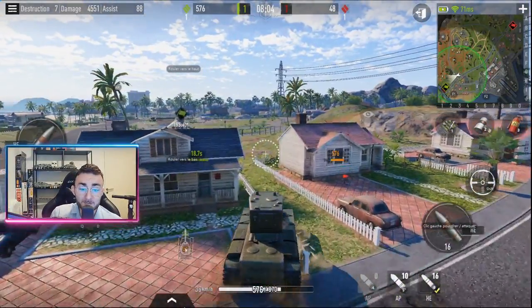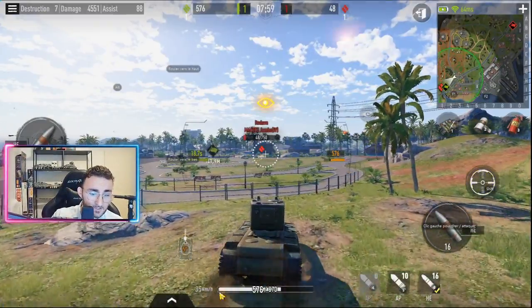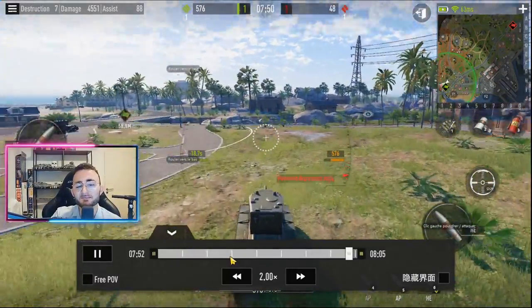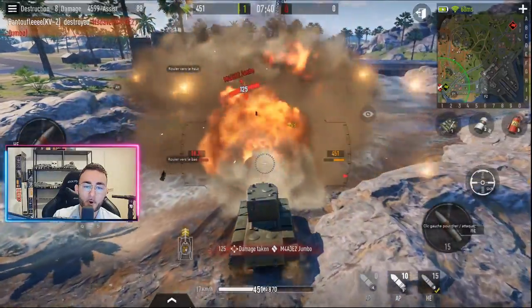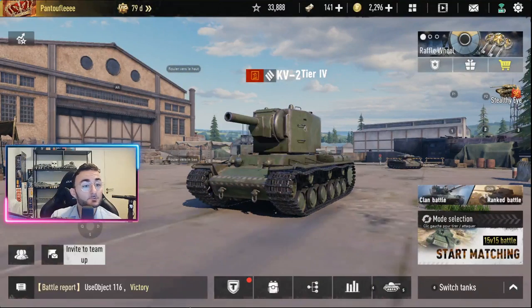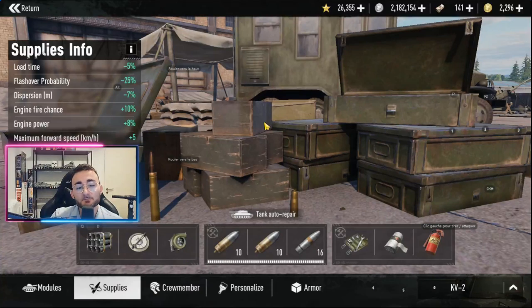What we're going to do is peacefully rush him to death — and this is exactly what happens. Let's advance the replay a little. We get to the Jumbo, and now look — he's running away, going to bait a shot, and I didn't even try to aim, just went straight in, shot him — boom — securing eight kills and 4.5k damage. It was good because the vast majority of players in this game were real players, so it was quite enjoyable.